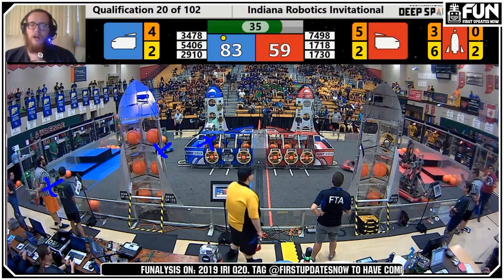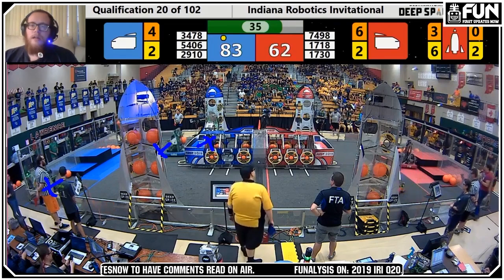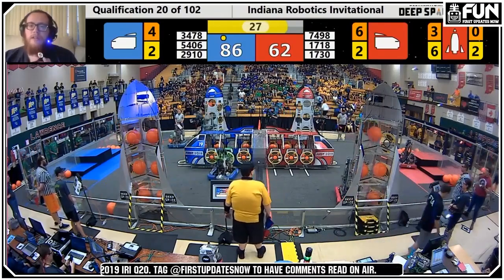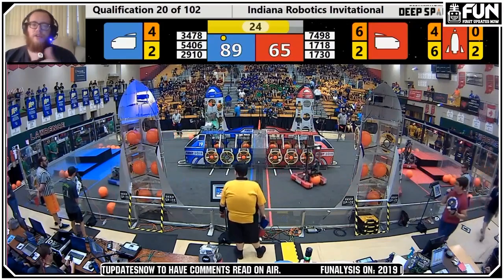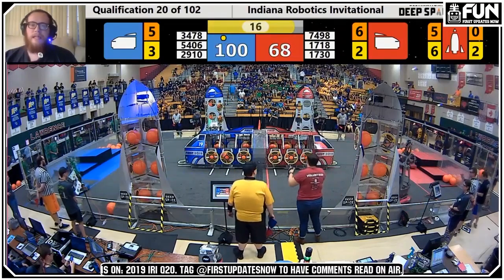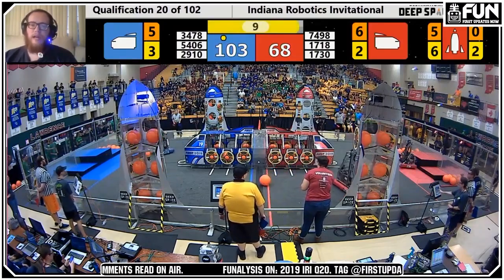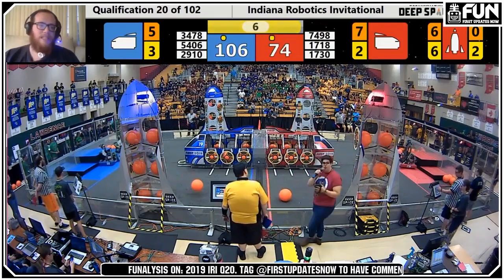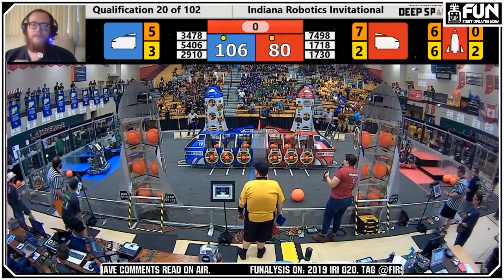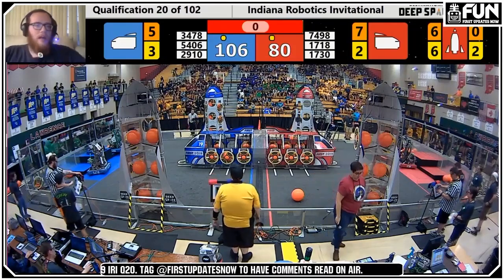With 5406 and LamBot both on the same rocket and all hatches placed, they take turns waiting for cargo rather than jostling. You see 5406 wait while LamBot lines up and scores, then LamBot turns away and it's 5406's turn — they just keep taking turns to fill up that cargo. Eventually they fill up the second rocket too. At 10 seconds, 2910 ejects their cargo and goes to climb. Seltex climbs to level two, 3478 slides into park, and the match ends.